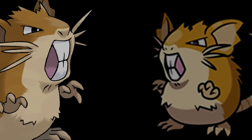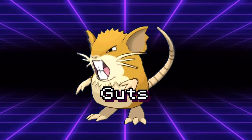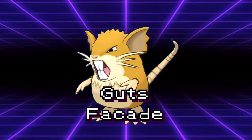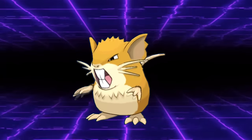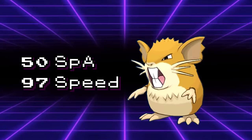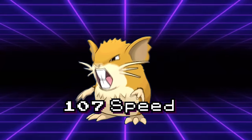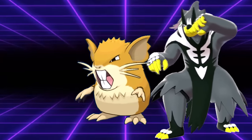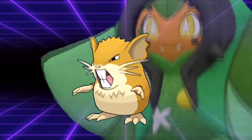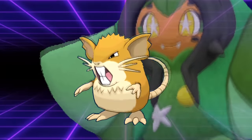It's a rat. It's got Guts and STAB on Facade. We need to be careful here, because if we overtune this thing too much, it might be broken — just kidding. But if we don't buff it enough, it'll be garbage. I'm electing to move 10 of its special attack to its speed, so it'll hit base 107 speed and still be able to hit Pokémon pretty hard with Guts Facade. No longer will it be outsped by Urshifu in one shot — it's going to be outsped by Ogrepon in one shot, like a real Pokémon.